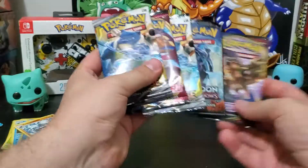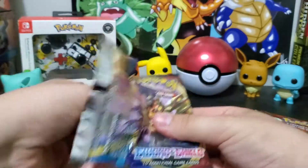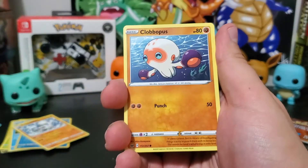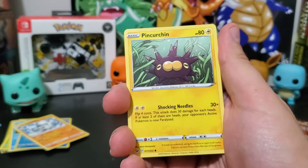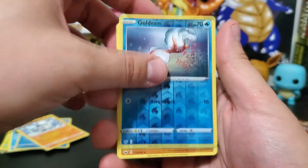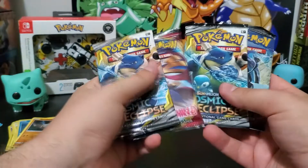Let's open a Sword and Shield pack. We got a lightning energy, Rare Candy, Lucky Egg, Mantine, Clobbopus, Wooloo, Sobble, Blipbug, Goldeen, a reverse, and a non-holographic Tsareena. Not great. There are four packs left — let's go with another Sword and Shield and leave the Burning Shadows for last.